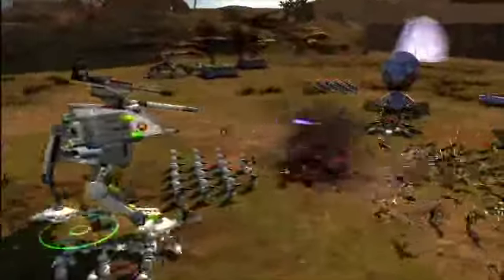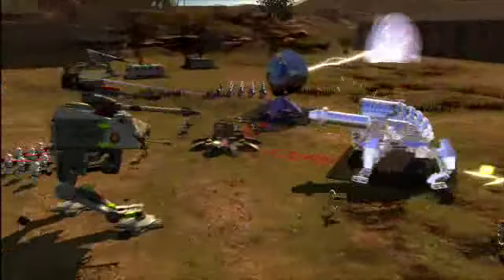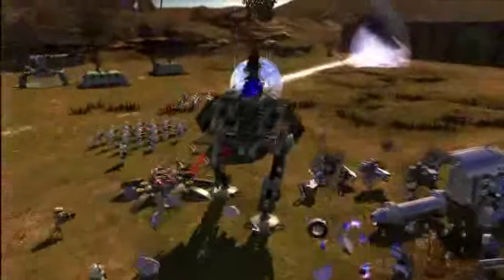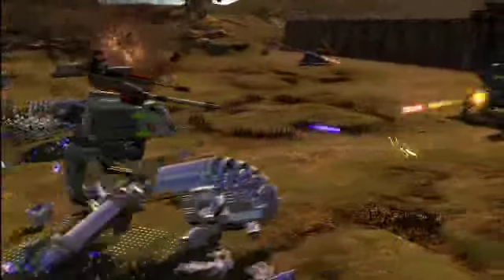With gold Lego, you're going to need a rapid-fire weapon or a battalion of troops to destroy it. With silver Lego, you're going to need an explosive weapon or a massive tank. One of the best things about the ATAP Walker is that it has a cannon right on the front, so it's going to be able to destroy enemy structures quickly and even silver Lego.